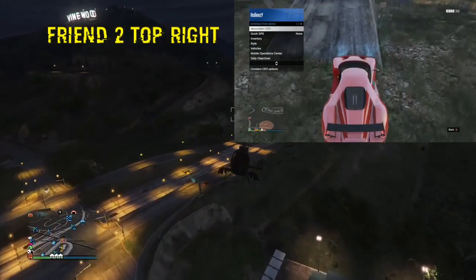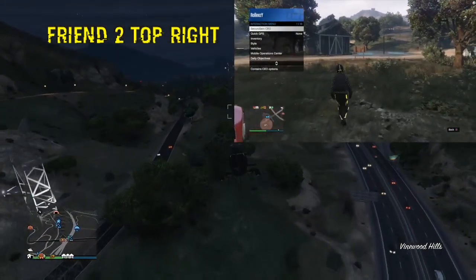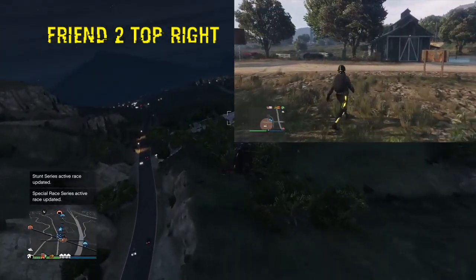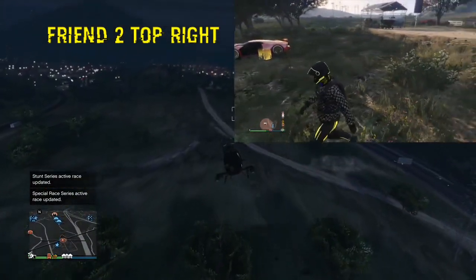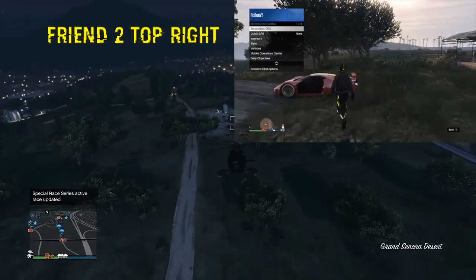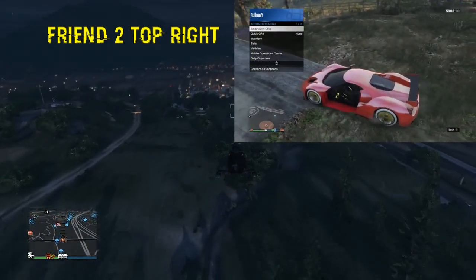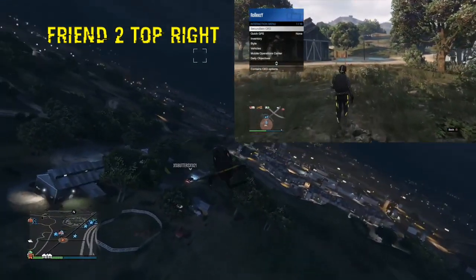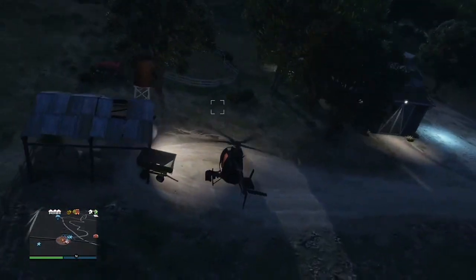To take off the door: hop out of the car, spam Y, then spam Y again to get back in — he won't — then hold left trigger and run it into a tree or a pole, whatever you want, to take off the door. That makes it nice and simple for the car receiver to get the car. Friend Two, open up your interaction menu before you get to the yellow circle, then park it right next to that yellow circle. Keep your interaction menu open while walking away so you don't get sucked in — you can close it once you're far enough away.